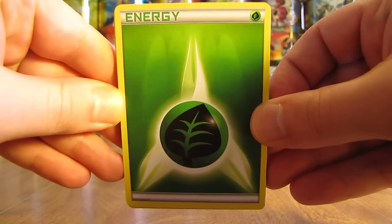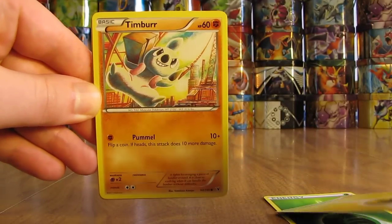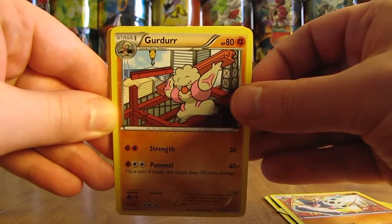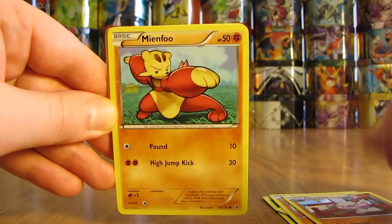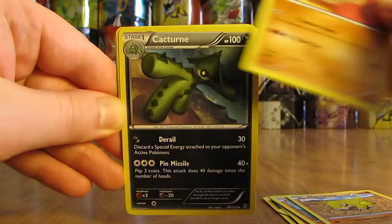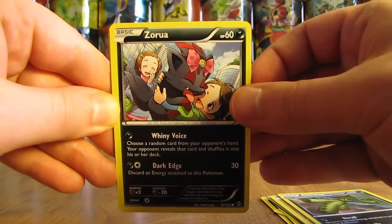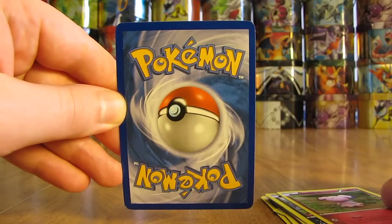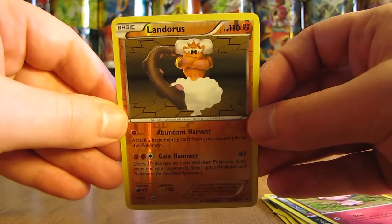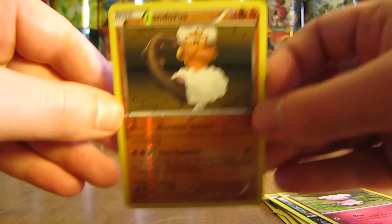Two good pulls so far, three packs to go. Pack 3 has a Grass type energy, Lightning type, Timburr, Mienfoo, Sandshrew, Swinub, Cacturne, Zorua, and Snubbull. The rare here is a Landorus rare reverse holo. So all rare reverse holos so far — not actually any holo rares — but I'm happy with all three pulls.